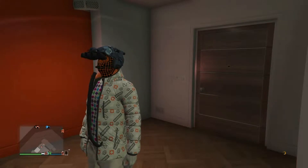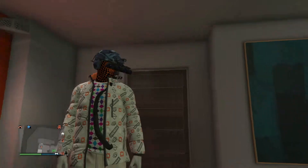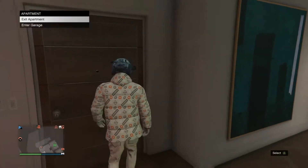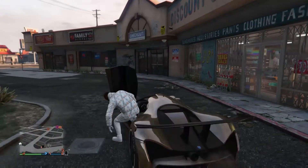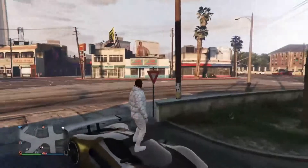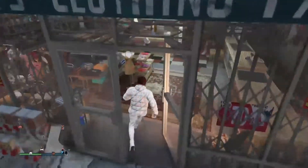Hey guys, today I'm going to show you how to get the tube on your character or on any outfit you want. First of all, you need to go near the strip club. You have to go to the strip club, and there's going to be a shop right next to it. You don't need to go to this specific one, but it's the closer one.